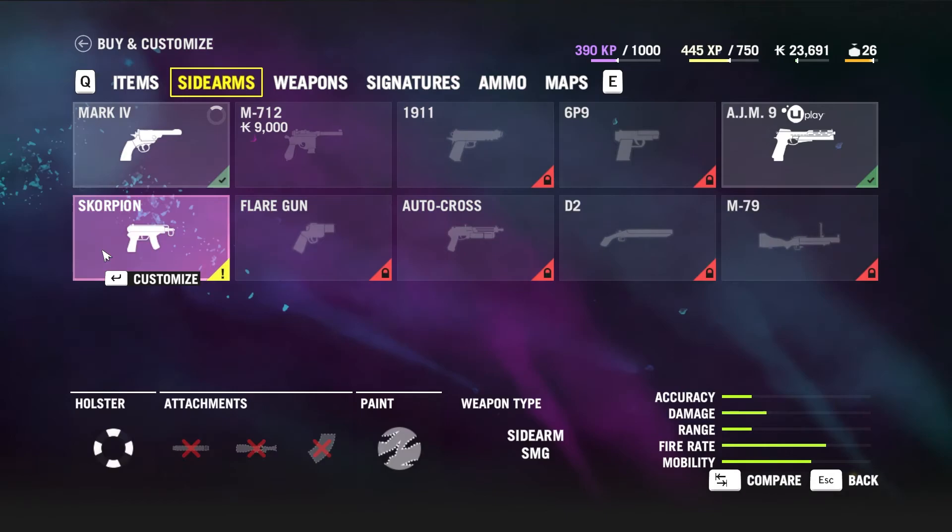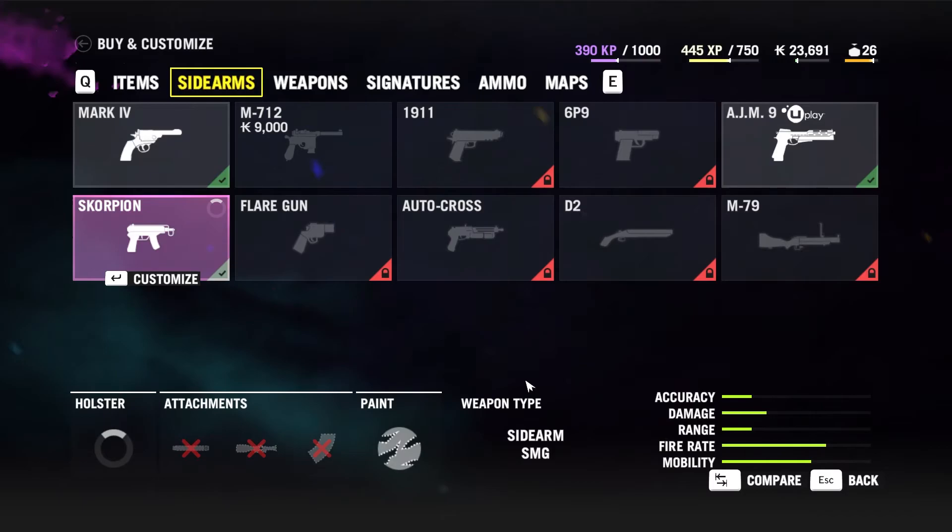For sidearms, what do I have? We unlocked the Scorpion. I feel like this is something I'm actually supposed to have, so I'll go ahead and put it on my sidearm.